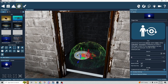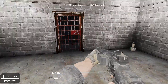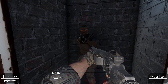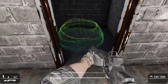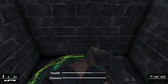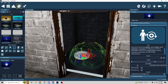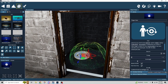Then we have 'heal only once.' Let me demonstrate — I'll get shot by our volunteer. Walk into the zone and it healed me only once. So that applies the heal amount a single time rather than every second. The trigger sound is the default zone sound, but you can substitute your own sound if you prefer.